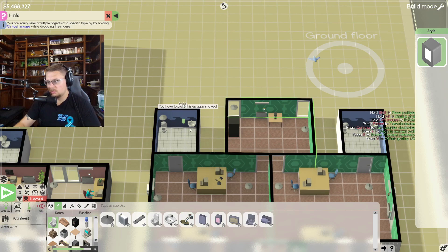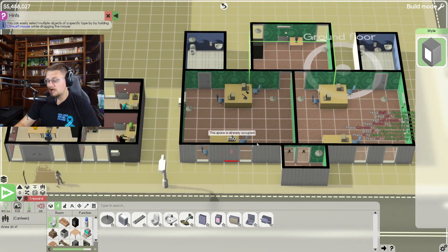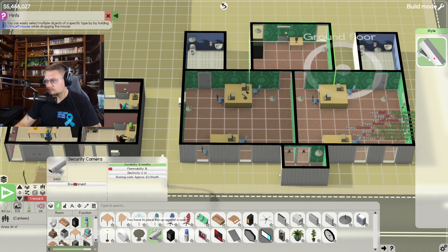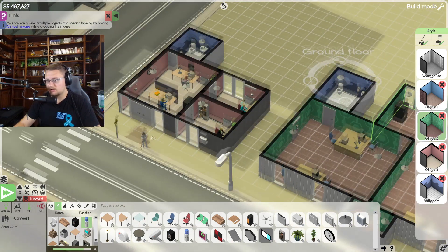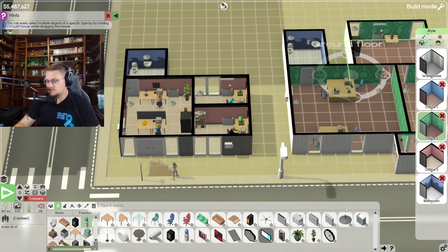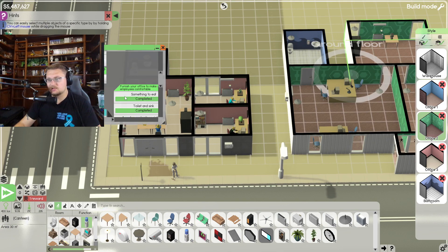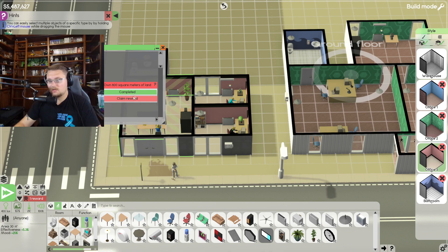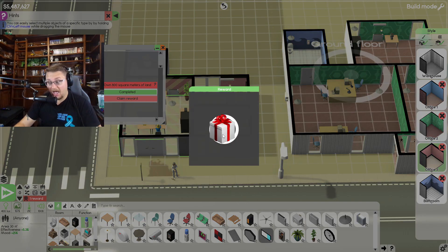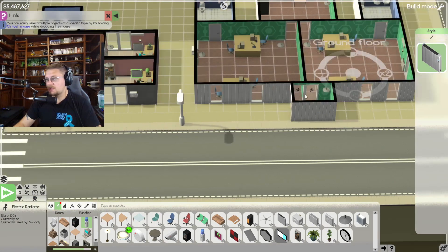There we go — bathroom, bathroom, bathroom. All done. I can slap in some hand soap — this is one of my mods. They love hand soap, as do I. Wash your hands! Also putting in a security item because we don't want anybody coming in and trying to rob all of our stuff. We got a reward — on 800 square feet of land I got a floor light.